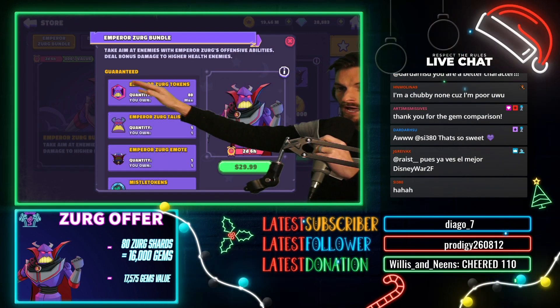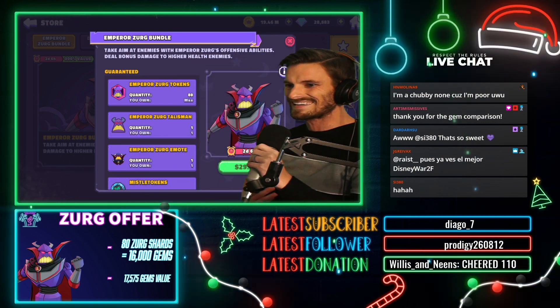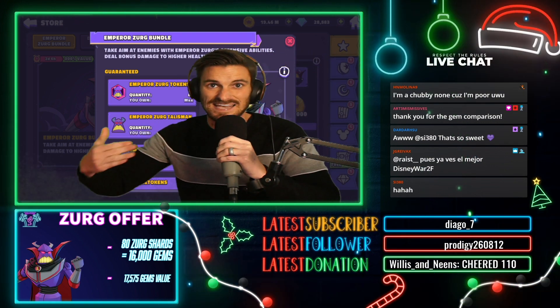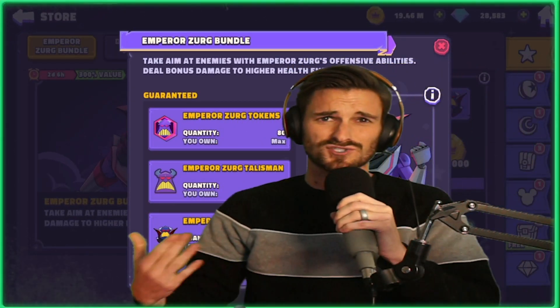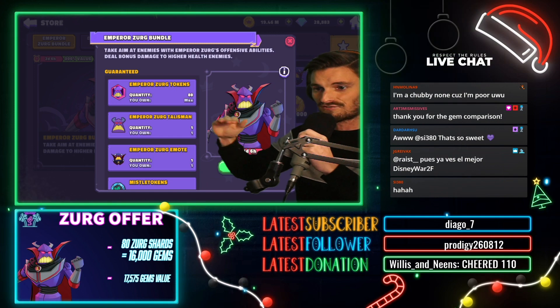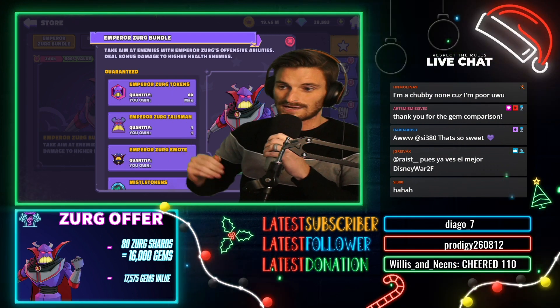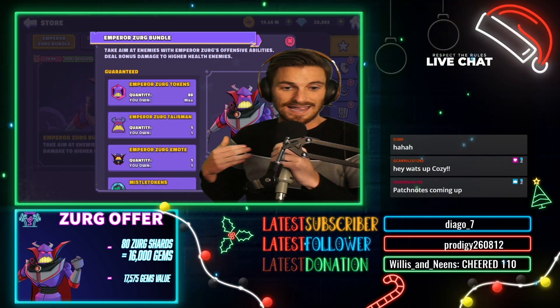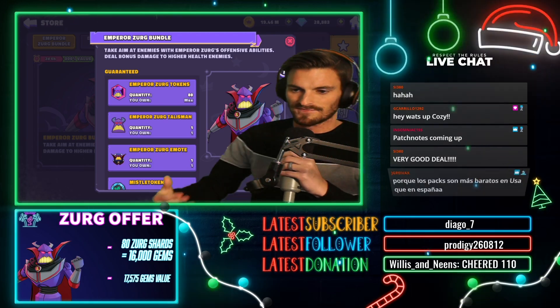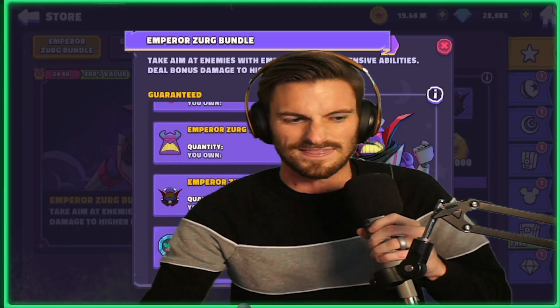You've got 16,000 gems worth of value just with the shards — insane deal. For Zerg, you've got to get all the Downtown Villains up to 7-star, and a lot of characters you're not going to really use outside of Chunk and Dr. F. If you get both packs, you're going to flat out get yourself 32,000 gems worth of Zerg shards if you were to outright purchase them, and you'll end up with about a 5-star Zerg.